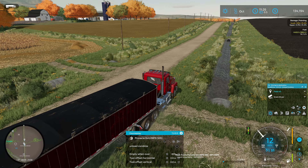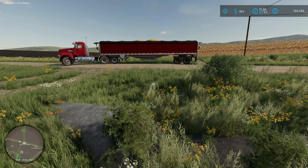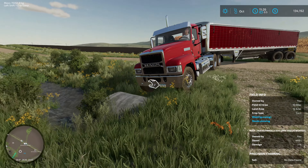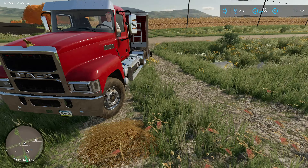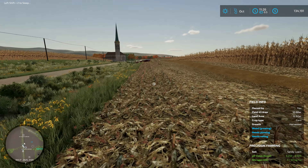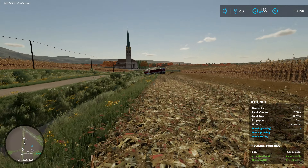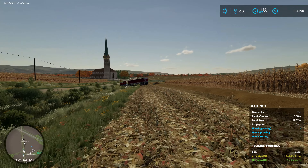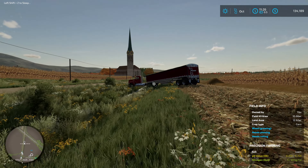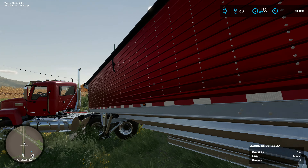I finished helping auto drive unload here. I've said it before — the farm entrance, the field entrance — auto drive is not particularly a fan of most of these. It's being a little derpy at times too. Like last episode, it was trying to go the wrong way, unloading on the wrong side of the combine.